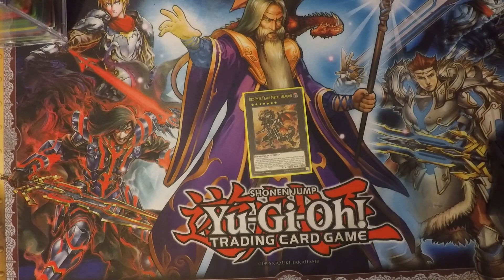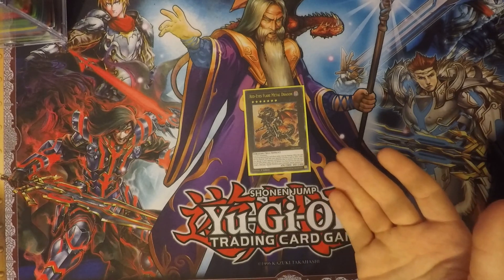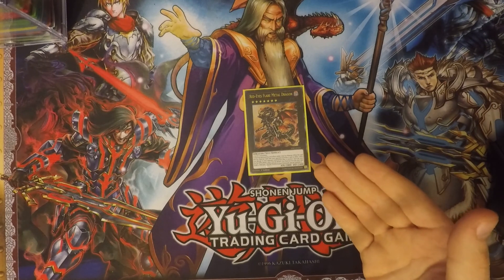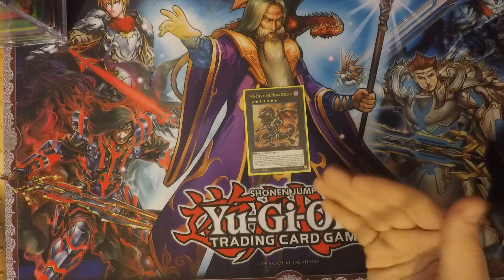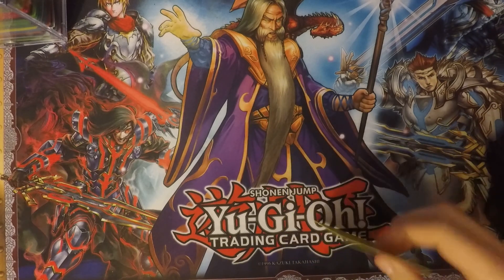Last but not least, I run one Red-Eyes Flare Metal Dragon. It requires two level seven monsters — it cannot be destroyed by card effects while it has Xyz materials. Every time your opponent activates a card effect, they take 500 points of damage. You can also detach one Xyz material from this card to target one Red-Eyes normal monster in your graveyard and special summon it. It's an easy way to continue more plays and do some burn damage with its effect.